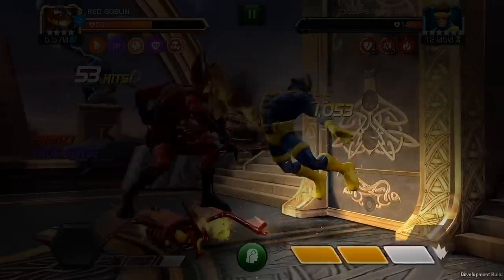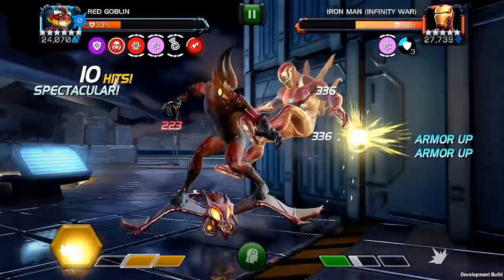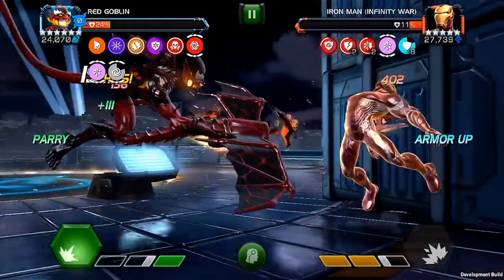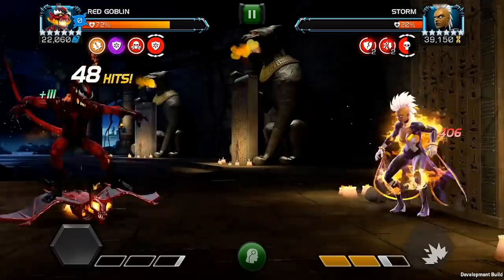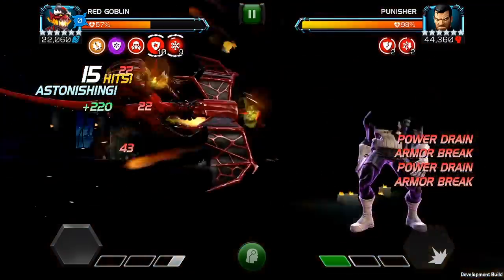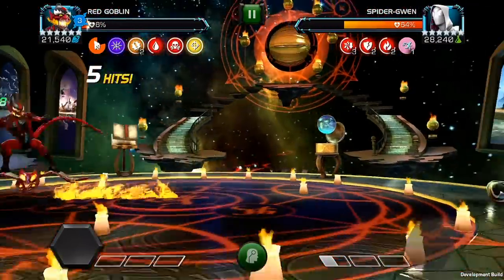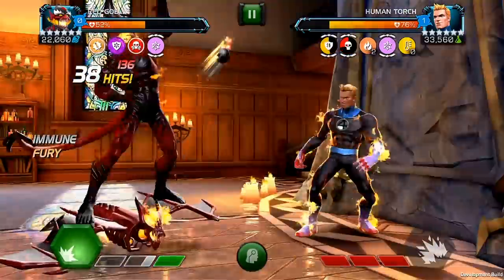Now let's look at some places where Red Goblin shines. His ready access to energize makes him a prime candidate for power reserve nodes — faster access to specials means more access to carnage bombs and burst damage. Power shield is also great as his special attacks are already powerful and power shield just stacks on the hurt. Taking him into the Diss Track with all of those debuffs he places, Red Goblin can handle that no problem. With incinerate so available, invade nodes are a treat while hitting into your opponent's block. And for general questing, his loop is really powerful and will get you through a lot of fights pretty fast.